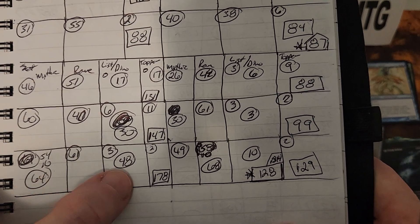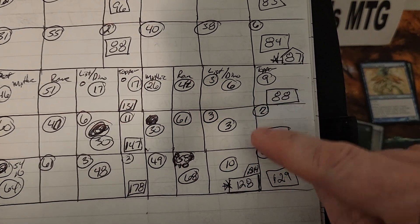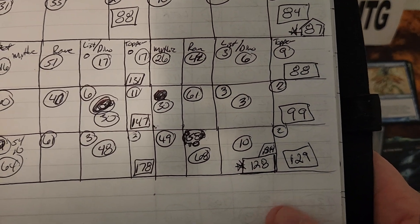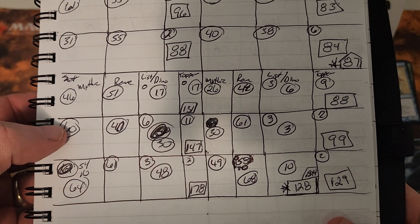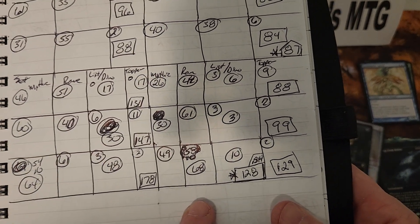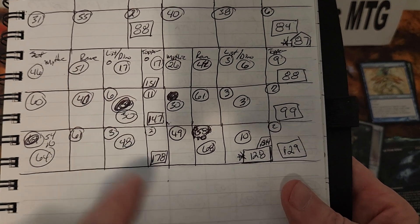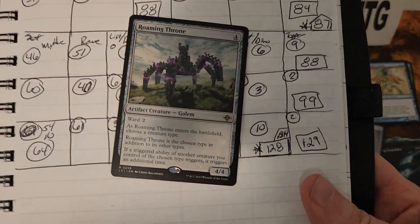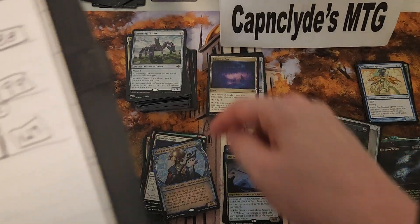That 178-dollar box had it all — Cavern of Souls, 64 and 61 dollars worth of dinos, everything golden. The other boxes? Much weaker — mostly lands and low-value rares. The sporadic rare slot values of 68, 61, 42, 51, 40, and 61 come down to whether you hit that one rare worth 14 to 18 dollars. If you miss it and miss Cavern of Souls, your box value is going to be bad.